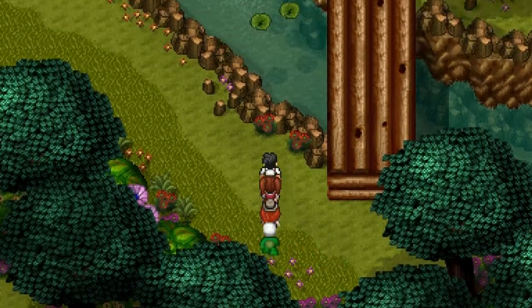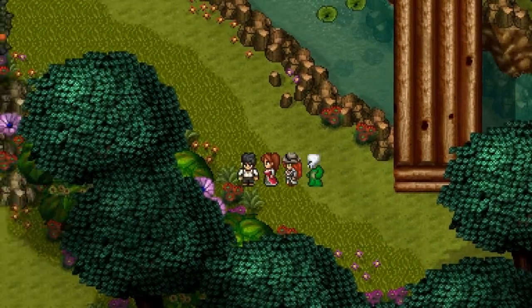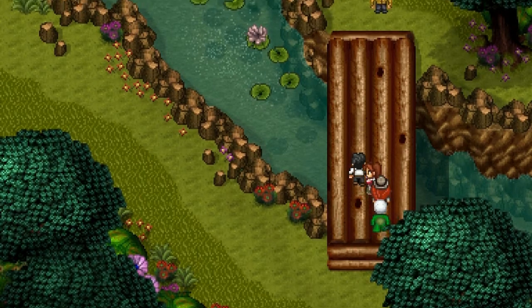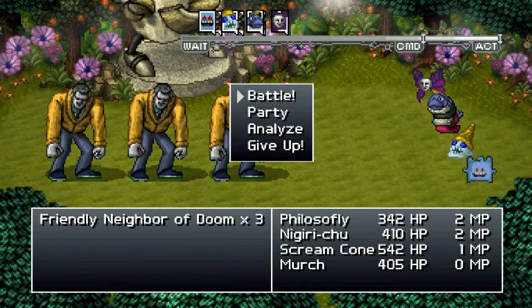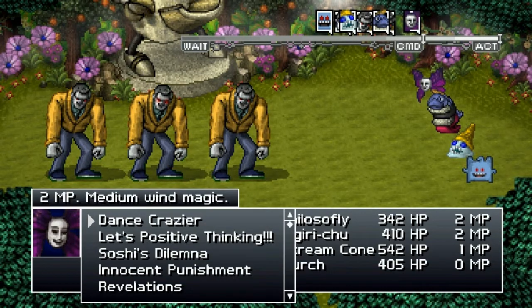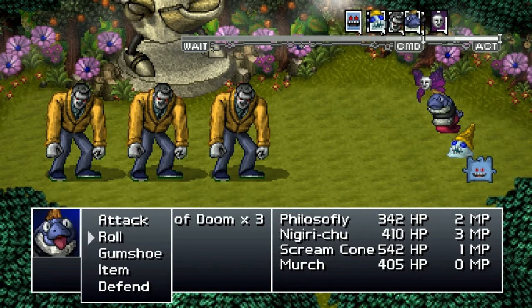What's up internet, this is Rambling Josh and you're watching another episode of Let's Play Rain Slick 4. Today we continue our adventures through the over-hell. Let's see what these fellows are all about - 'Friendly Neighbor of Doom' - and once again these enemies do not have all that much health. I've switched up my party a little bit.